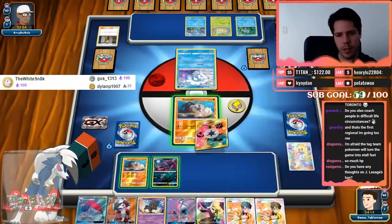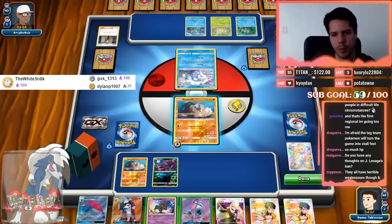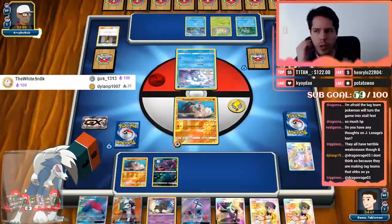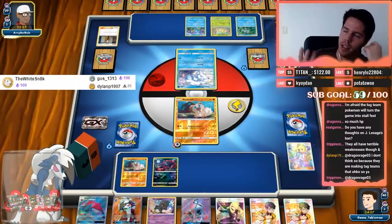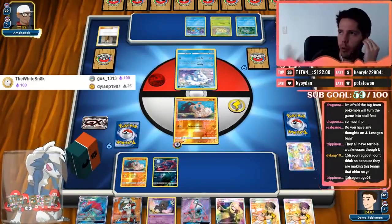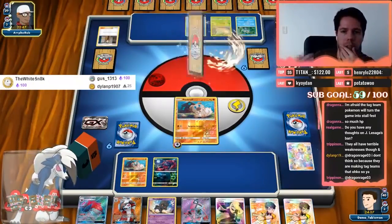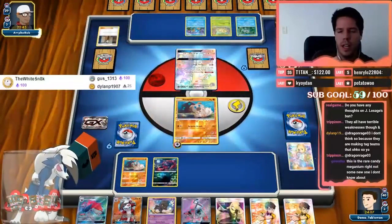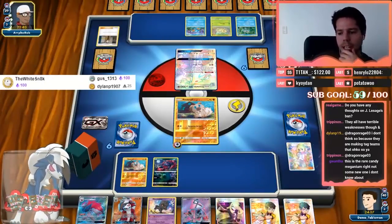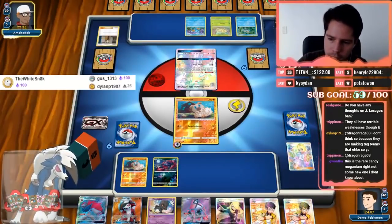Decent start for both of us — we're up against the Meganium deck now. Based on what we know, KOing Meganium is a big deal. We still need a DCE but can potentially threaten the Meganium. Knocking down the Meganiums is pretty important, and knowing the switch counts and the Guzma counts matters — if my opponent has burned the four switches and two Guzmas, we just stop attacking and they deck themselves out. And if you have any opportunity to get rid of the Super Boost Energy, take it.